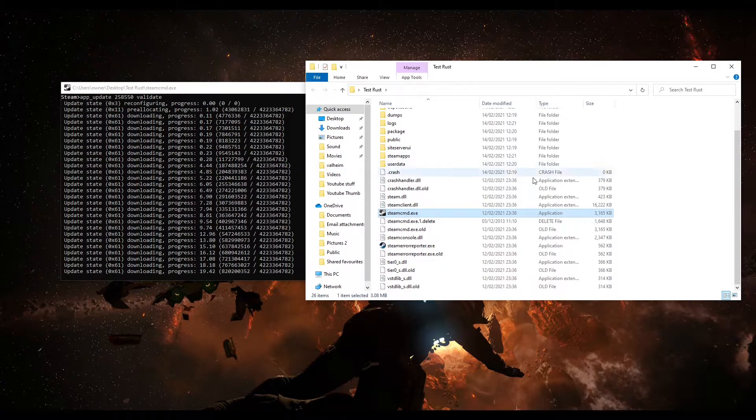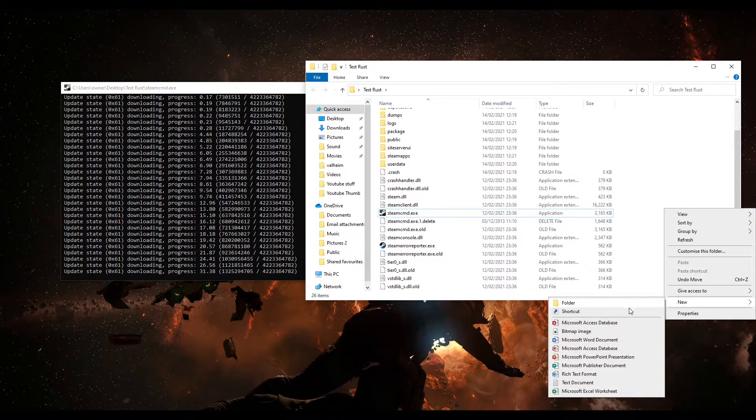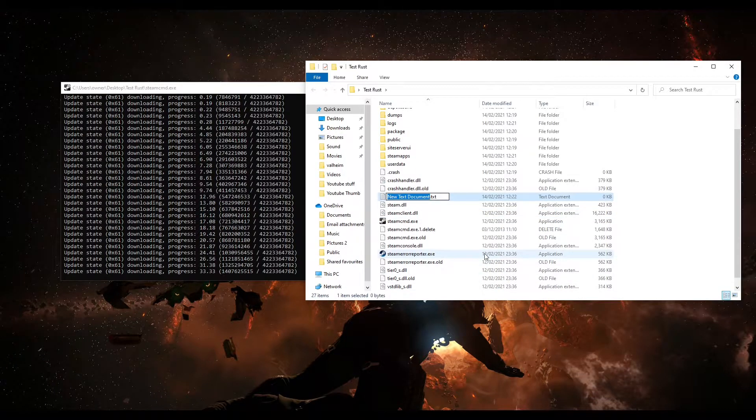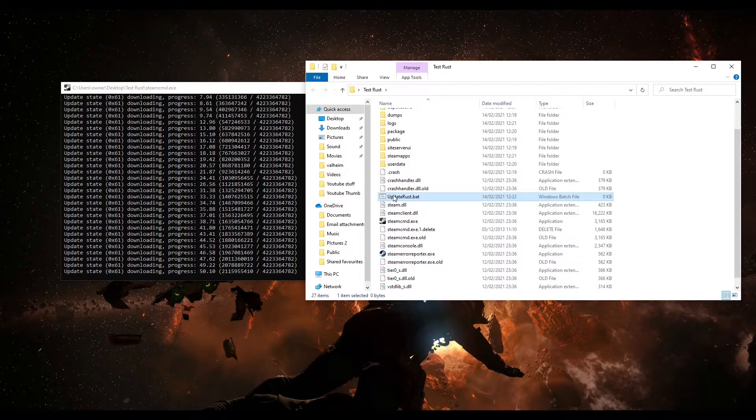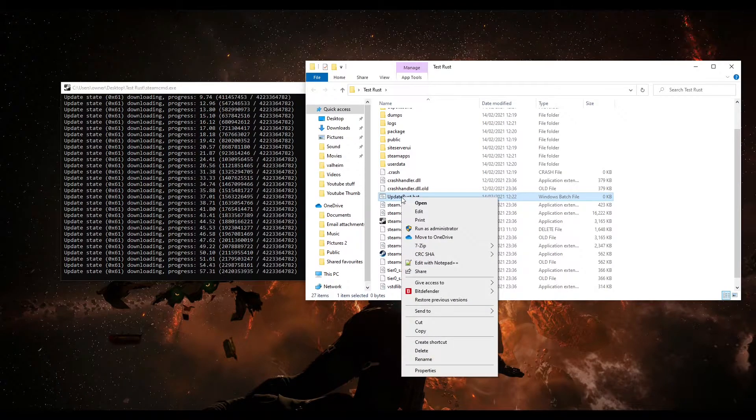In your Rust server folder, right-click, go to New, then Text Document, and name it 'update_rust.bat' — or 'update game' or 'update server', whatever you like, as long as you know what it is. Press Enter, click Yes if the message comes up, and you'll see it becomes a .bat batch file, which executes commands.